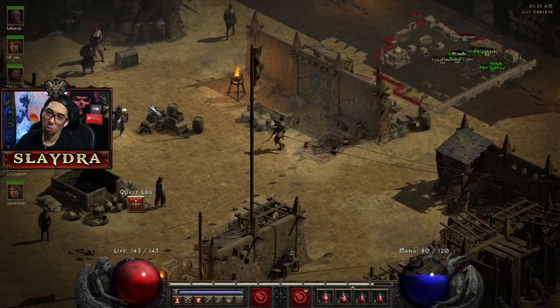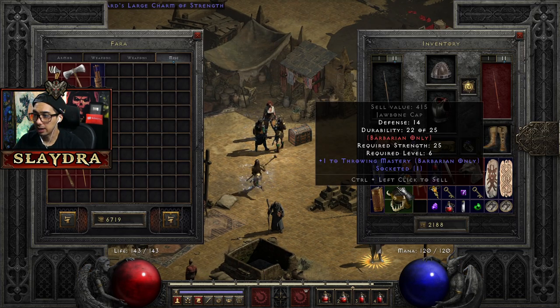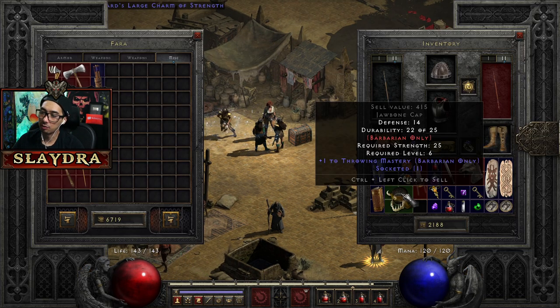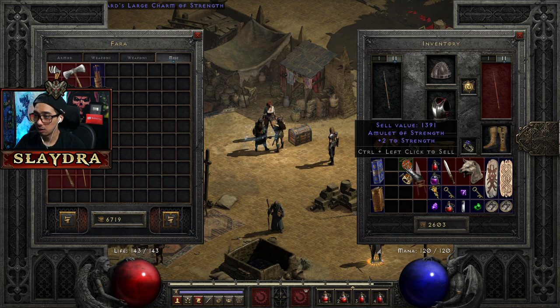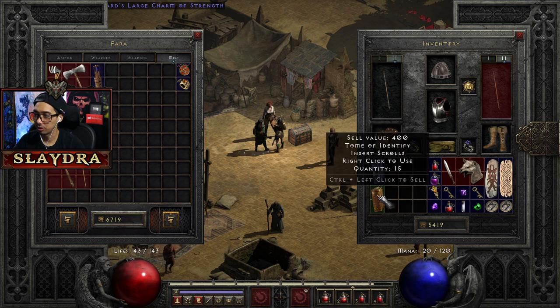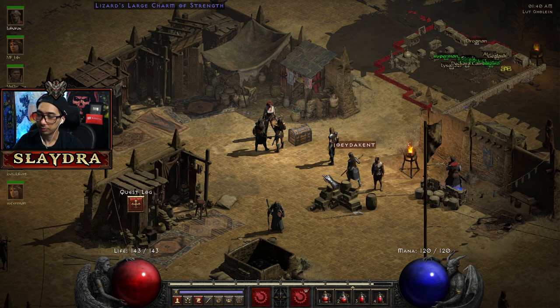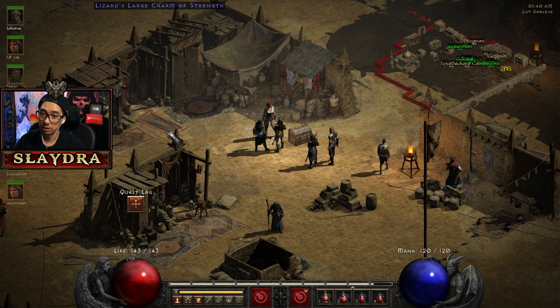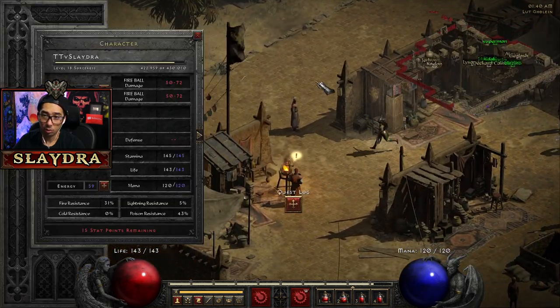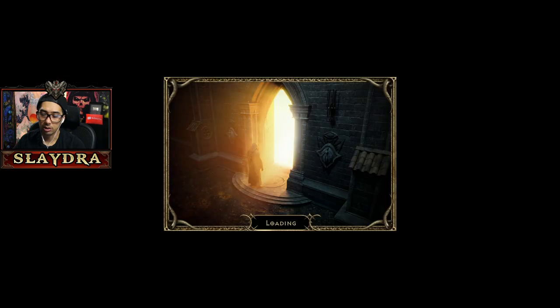Wands specifically will generally sell for a little bit more. Also sell your items in Act 2 because they can sell for more — there's like a cap on what you can sell. Ethereal items generally don't sell for very much. You can see the cell value is 266 — if I identify it, it can go up. We have another 5,000 gold. What are we — almost level 19, we're right there. I really want to see if I can get Leaf.